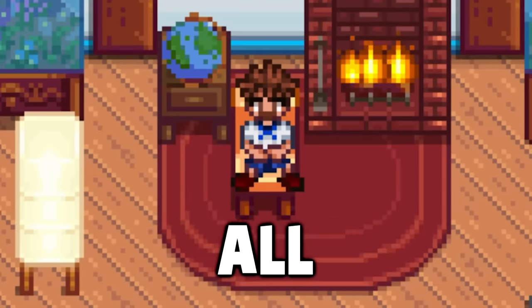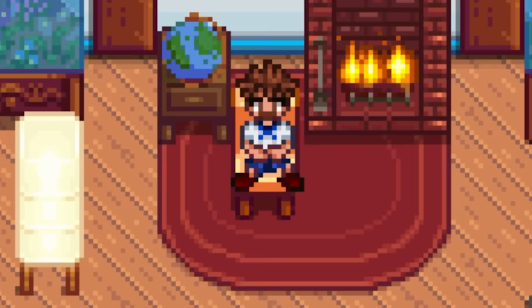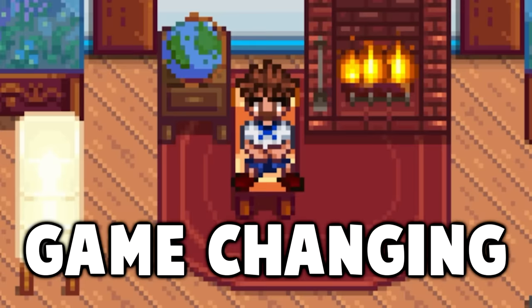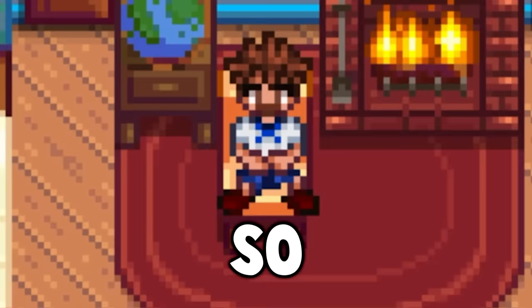Today I'm going to be reviewing all of the new items that were added on the special orders board in the 1.5 update. All of the items on the special order board can only be gotten from there, so you'll have to choose between which one you decide to accept. Knowing which one of these items are worth anything is super important, and one of these items is truly one of the most game-changing items that has ever been added to Stardew Valley, so make sure you stick around to find out which one that is.